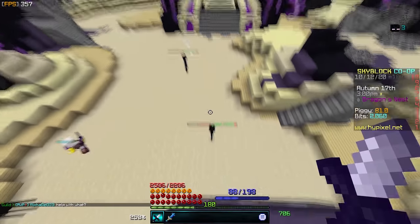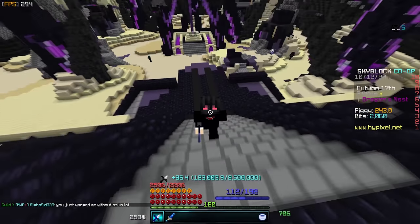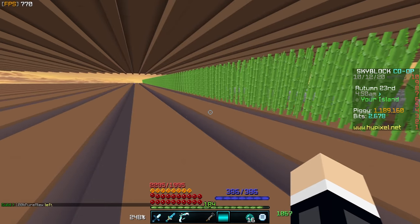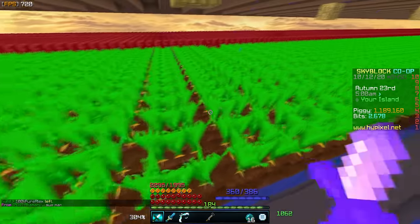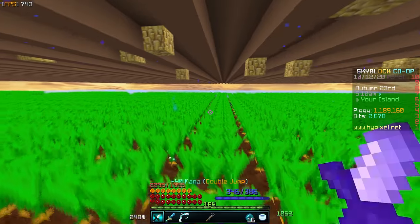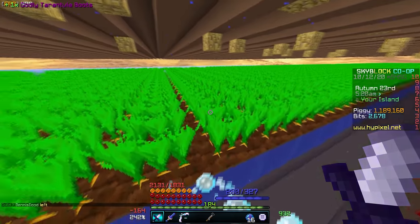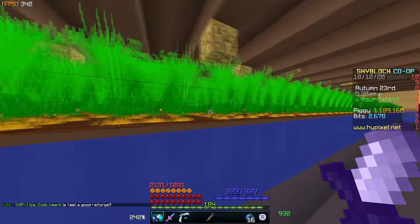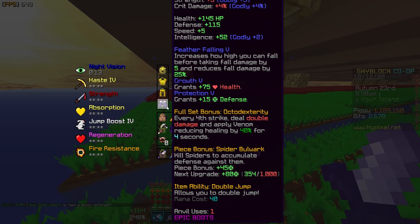One way is to sit and farm zealots for hours, collecting summoning eyes to sell to the bazaar, but that's boring. Another great method is building yourself a big farm. Pick your favorite crop — my personal favorites are sugar cane and carrot. For a carrot farm, make it 8 blocks long with water that's 2 blocks deep on each side so you can fly on your island. Farm with a hoe using the replenish enchantment so it puts all the crops back for you. Make sure your farm is well lit. A good farm can make several million coins every single hour.